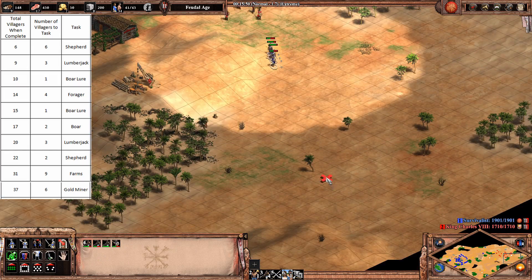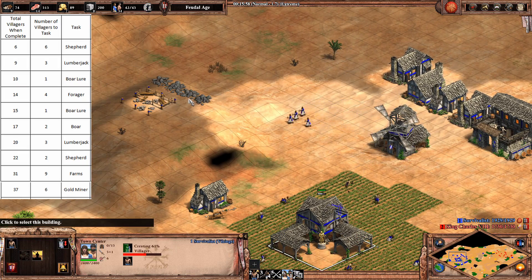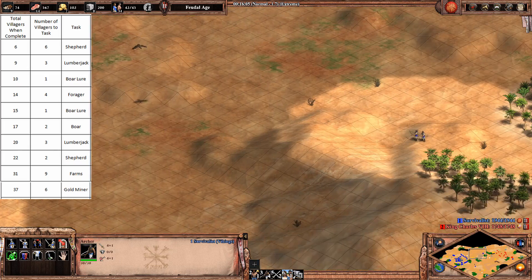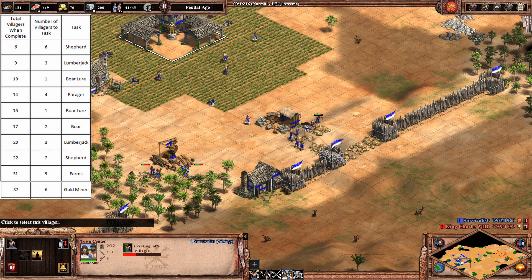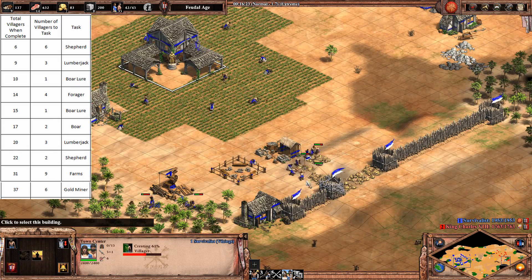That's a lot of skirms - he's going to be in Feudal Age forever. These four villagers, when the Feudal Age completes, go to Stone, because we're going to be dropping a castle - that's the whole idea.